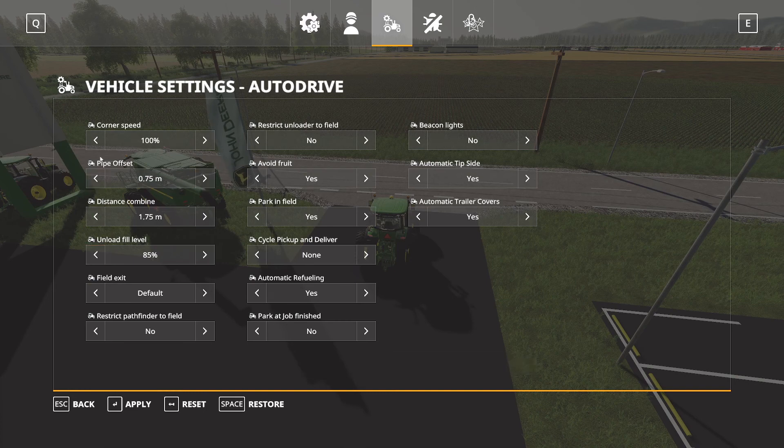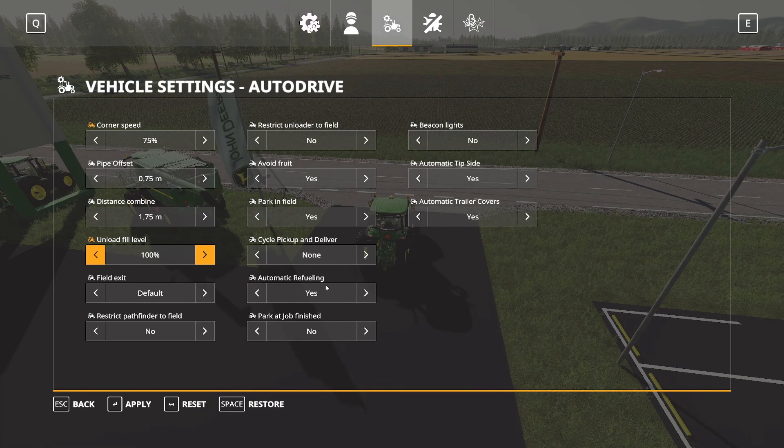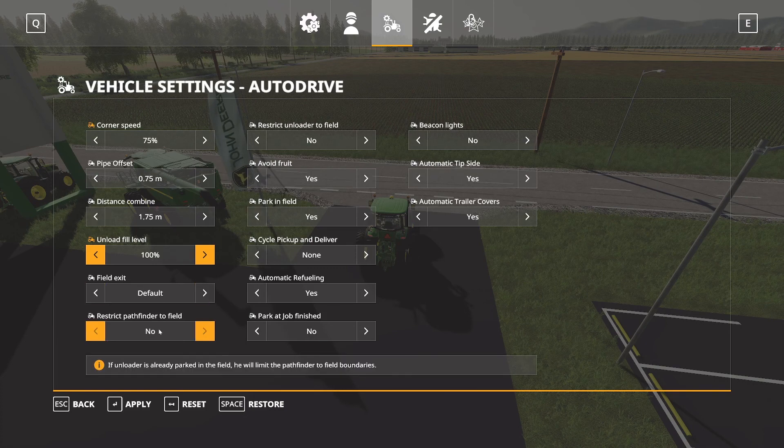A couple of things I do here: my corner speed I like to turn down to 75%. I've had things flip over if they're going too fast around a corner, so I turn that down to 75 — that's just a preference for me. My unload fill level I bump up to 100%. I also leave 'Avoid Fruit' on so hopefully the tractor won't knock down any extra fruit. I turn off automatic refueling because I like to refill my own vehicles.